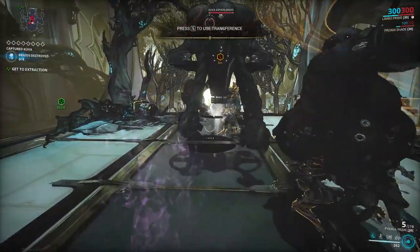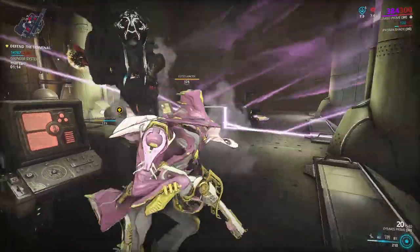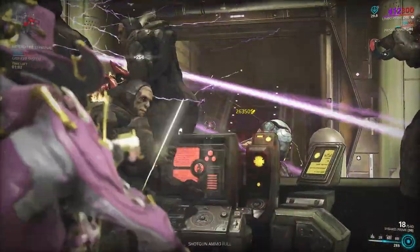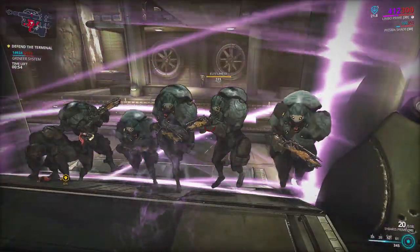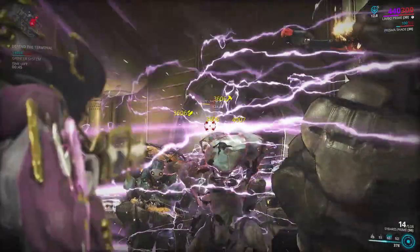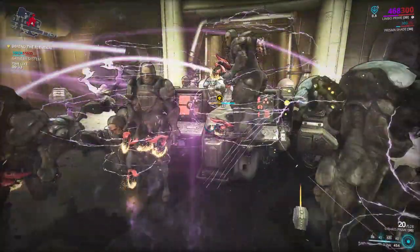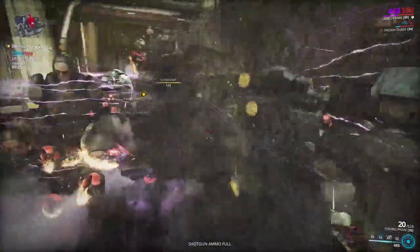Mobile defense missions, especially Grineer and Infested ones, are trivial with Limbo — Cataclysm hides the console inside the rift plane and renders all enemy guns useless. Against Infested, Stasis freezes them completely. The one thing to be careful about is inserting the data mass into the console: you need to exit the rift plane to do so, as Cataclysm prevents this interaction. For Corpus mobile defense, reduce your ability range so Cataclysm only covers the objective, since Nullifier Crewmen can destroy Cataclysm on contact and a sudden deactivation during a heavy spawn wave could cost you a revive or the mission.